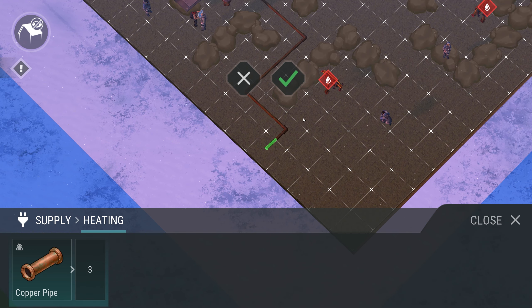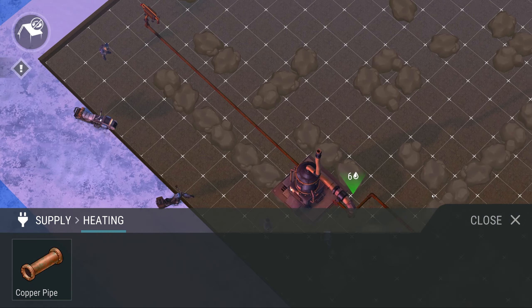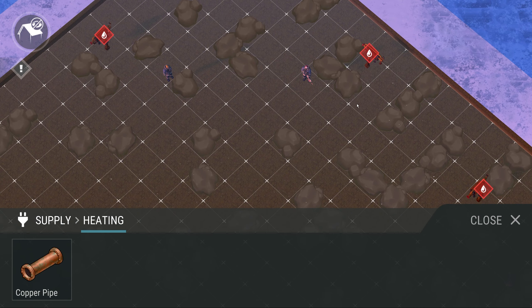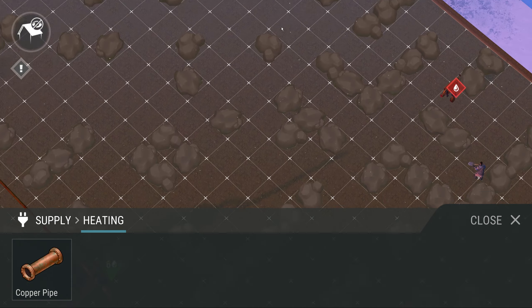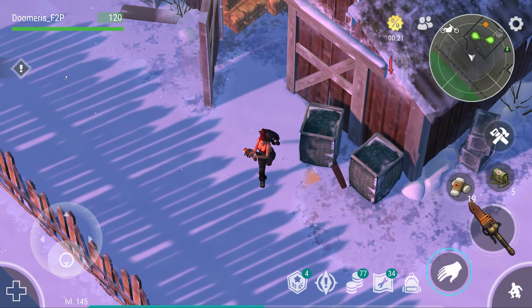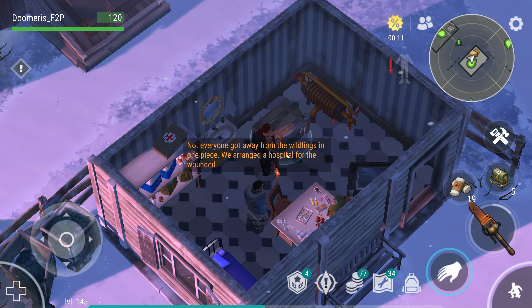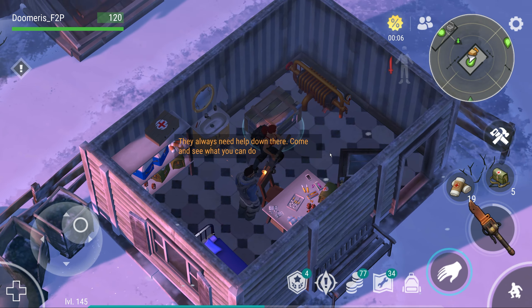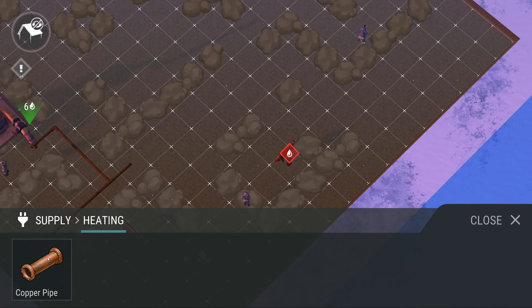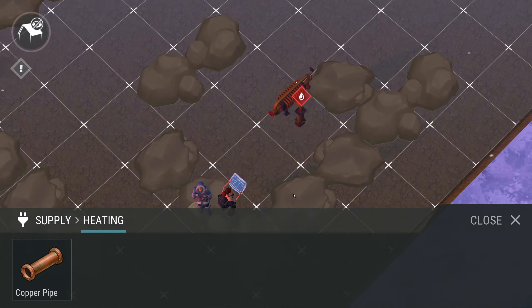It's done — that's all you need to do. We can skip connecting there. Since we connected the pipes now, we need to talk to the healer, who is located in this house. 'We arranged a hospital for the wounded — they always need help down there.' Whenever you connect the pipes and heat the houses, you basically unlock a new task for that specific NPC. If you connect the pipes to another house, you'll also get a task for that NPC.